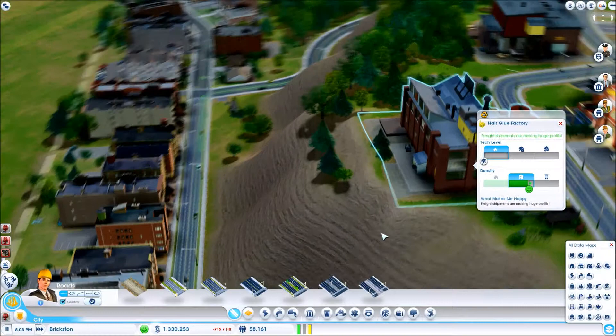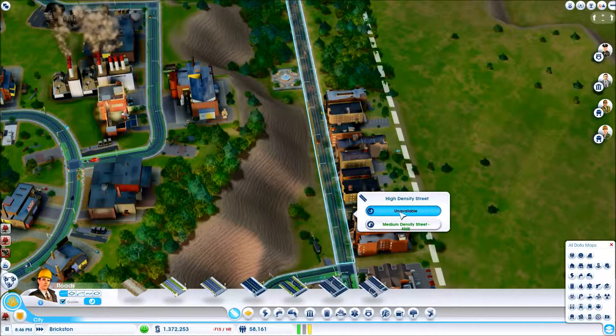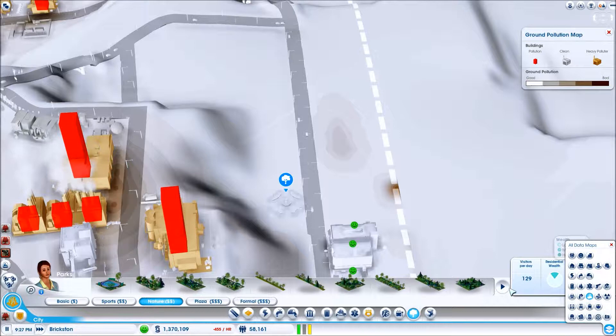Hairglue factory — okay. I have bricks and... I like it. That's probably why these houses didn't upgrade. Ground pollution — almost gone, almost gone.